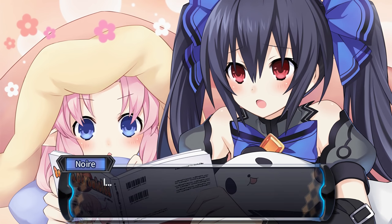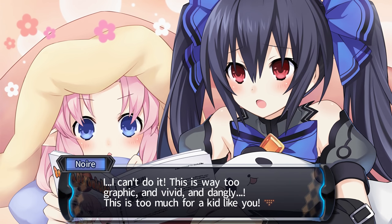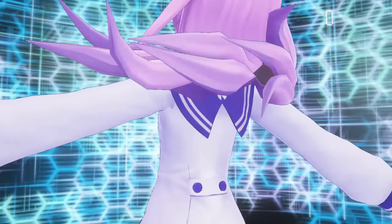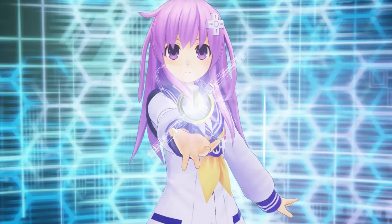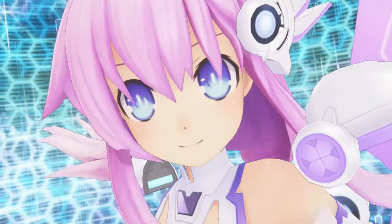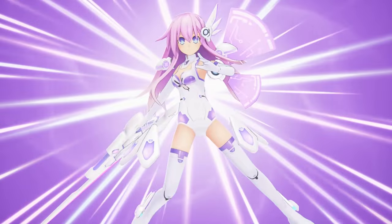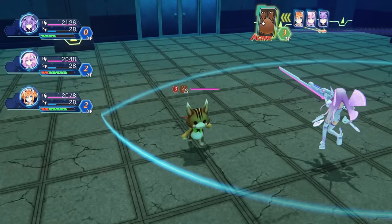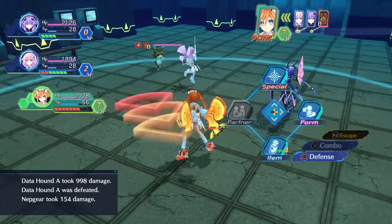Though there are some occasional serious moments, the Neptunia series is very lighthearted with a lot of unsubtle references and breaking of the fourth wall. It's quite a wacky and specific kind of humor. The series doesn't take itself too seriously, which keeps things lighthearted — it would be tragic to see a Neptunia game that tried to be super serious. There is fan service, with occasional CGs, and the games also like to pair certain characters. Also, there's a lot of dialogue to go through and sometimes it's not voiced, so keep that in mind.